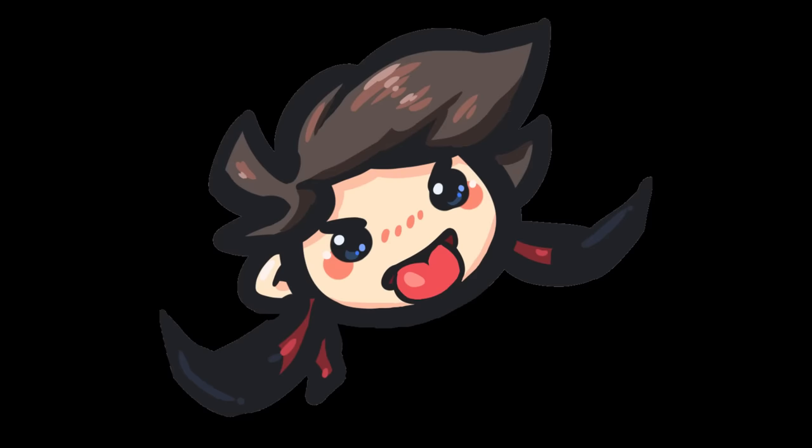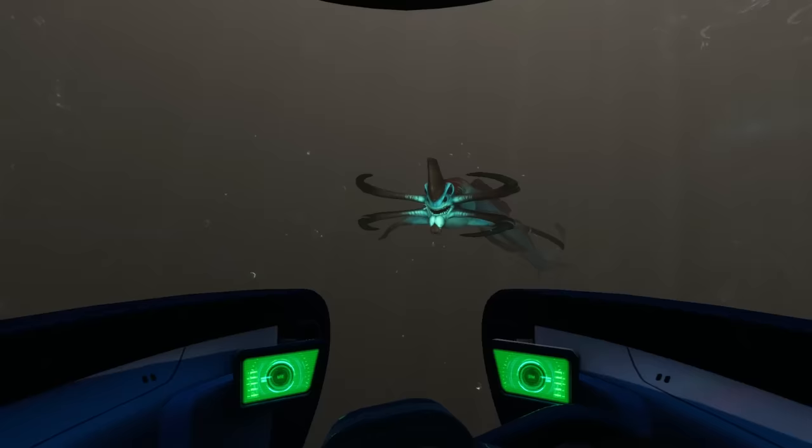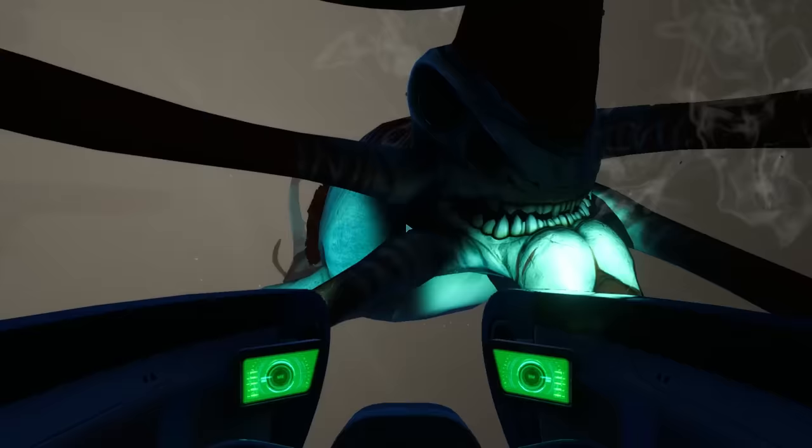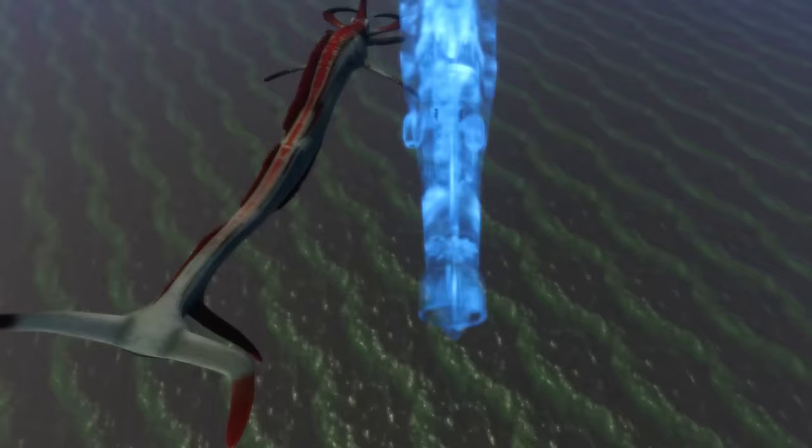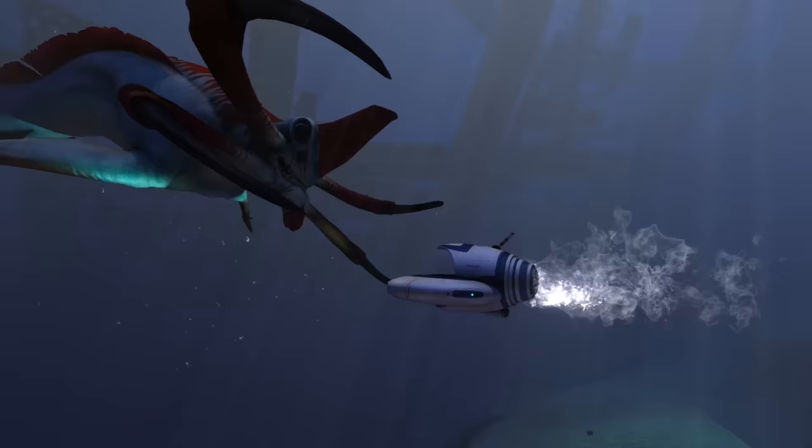Now, what doesn't swallow you but does a way better job at being very scary and giving hugs? Exactly — the Reaper at 55 meters length. Being the first Leviathan to grab your vehicles and swing them around, it's terrifying when it sneaks up on you. It can also be a threat to your Cyclops if you're not careful. It spawns in Subnautica at the Aurora, the Mountain Island, and the Dunes. But after all, it just wants hugs.